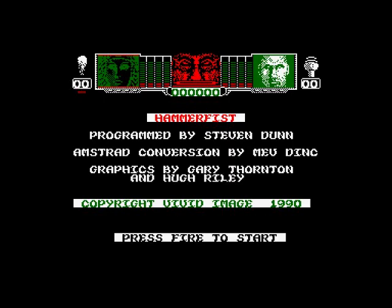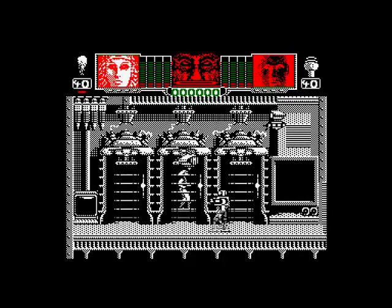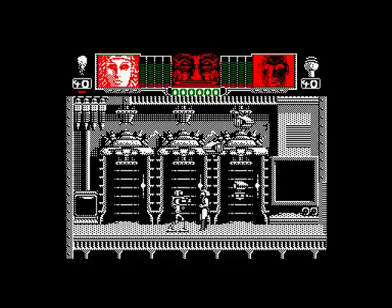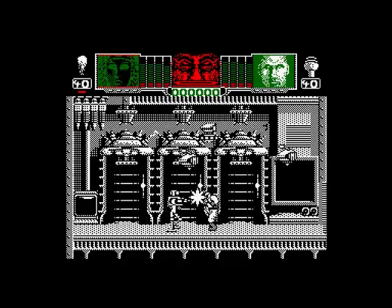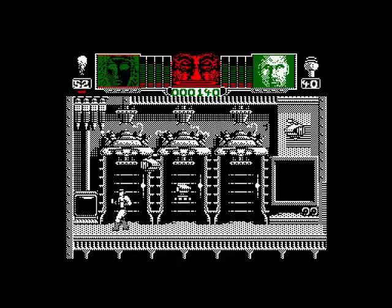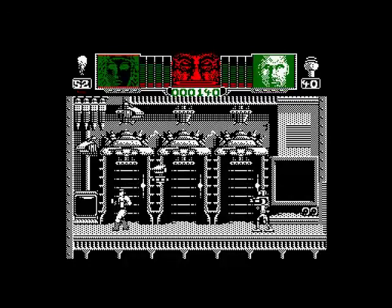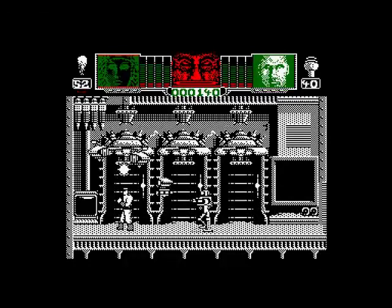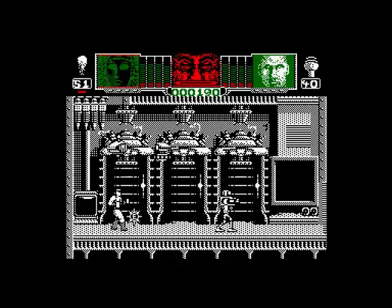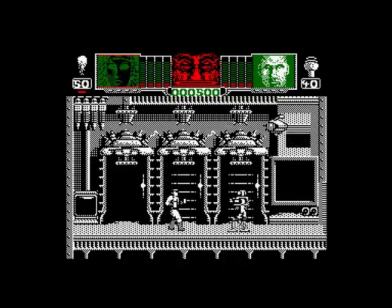Let's just get on with it. Monochromic — mode one — and that means only one thing: ZX Spectrum port. Let me get myself familiar with the controls. Controls are a bit weird; it was the same on the Commodore 64. If you push up you change into another character — a female character. Push up again, you change back into the male character. Both have different characteristics.